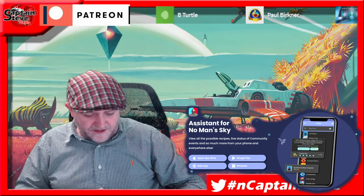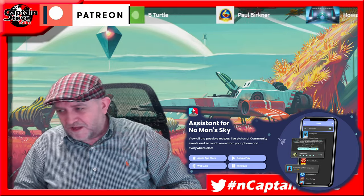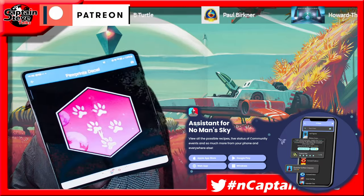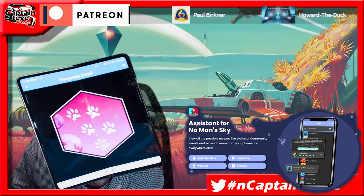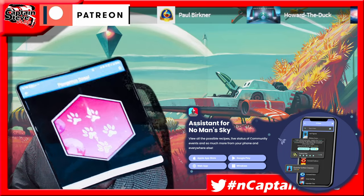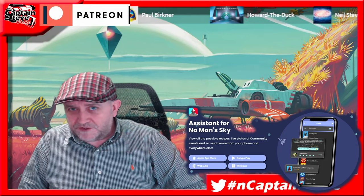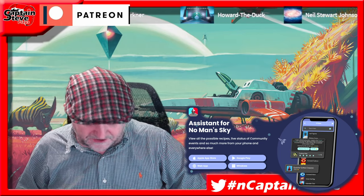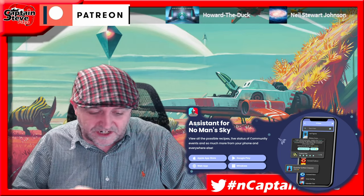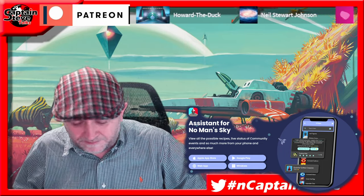These decals you can use inside your bases on walls — there are certain walls they stick to nicely, and others that they don't. Some of them are all right. I quite like the one with the two ships, and I do like the Awakenings one because it looks like my actual PC background. And the Paw Prints one — if you're a fan of pets at your base, you could put it on a pet bed where your pets sleep, which is quite cute. If you haven't got the No Man's Sky Assistant app, why not? It's free, it's on iOS, Android, and pretty much every platform. There's also a web version if you don't want it on mobile.